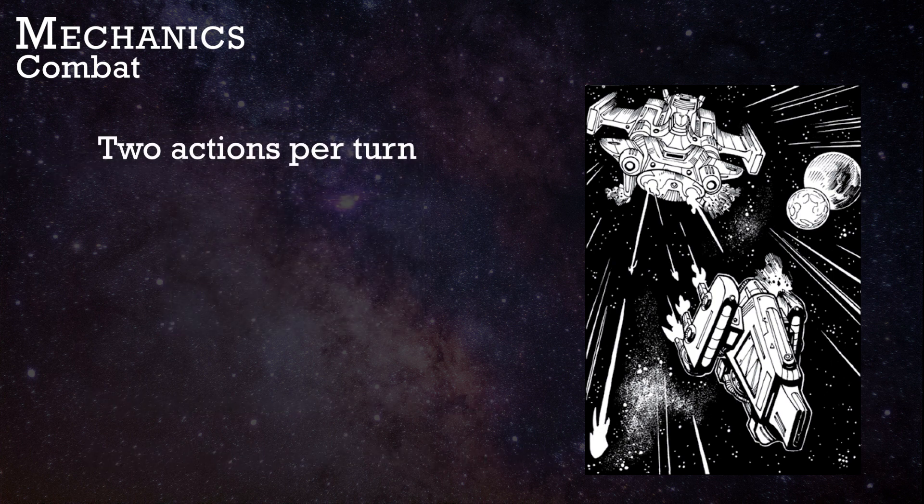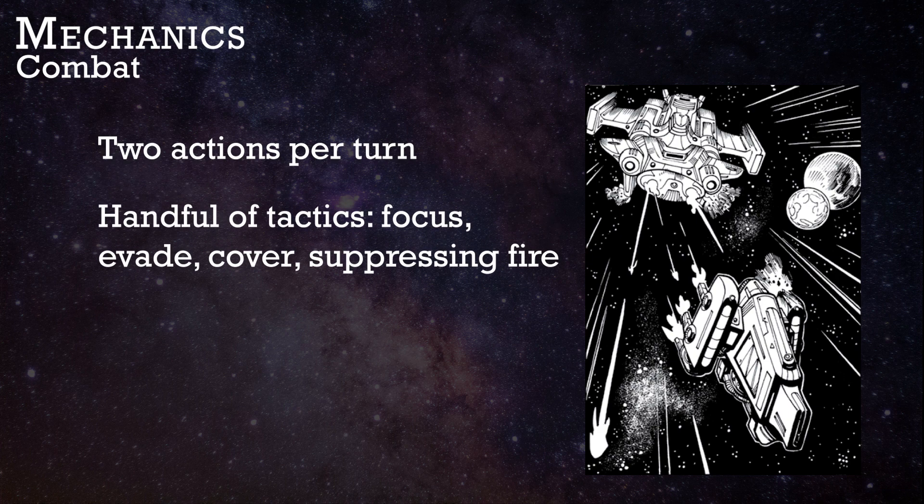Each player gets 2 actions per turn. You can burn an action to focus your next turn's attack, as well as evade, take cover, or put down suppressing fire. If you get hit during combat, it's always 1 point of damage, whether you're using light melee, heavy melee, or ranged weapons.